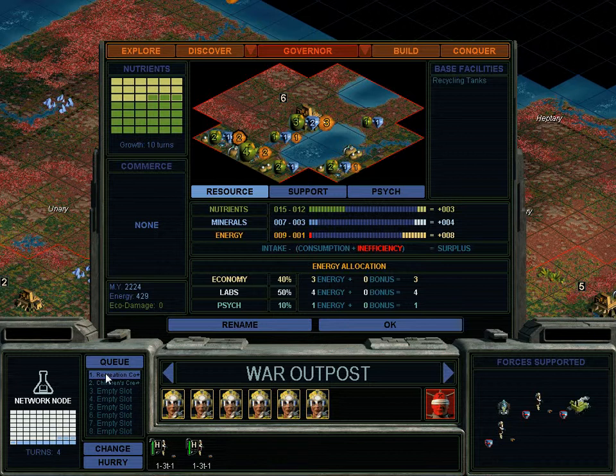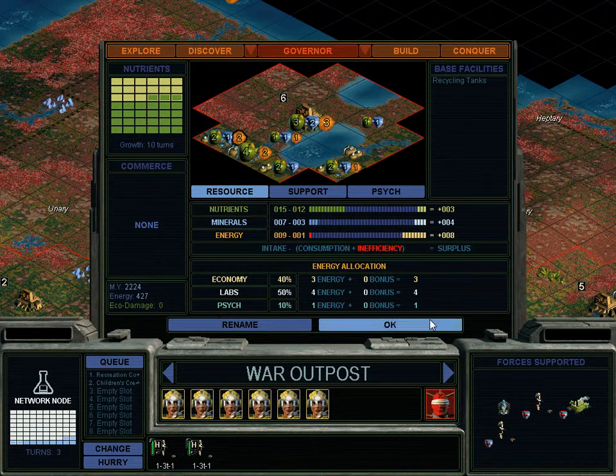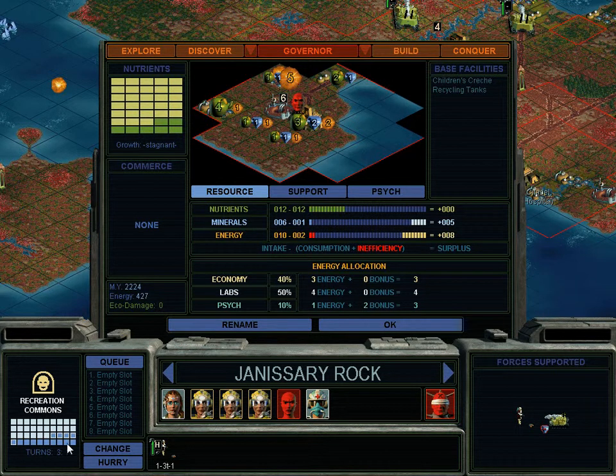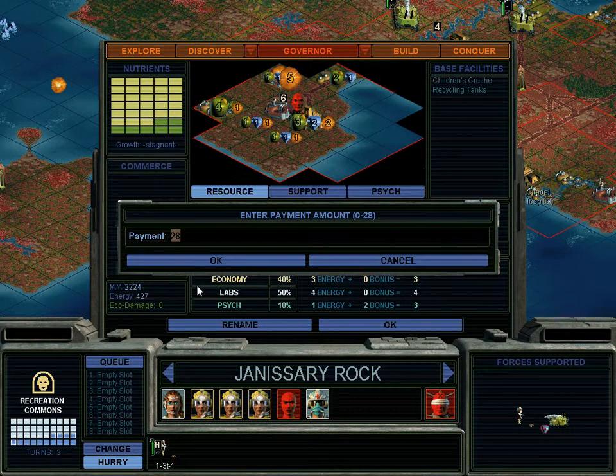He'll be fine. There are nine squares here plus four, that makes thirteen. And down here there's nine plus five, which is fourteen. We're getting five per turn.